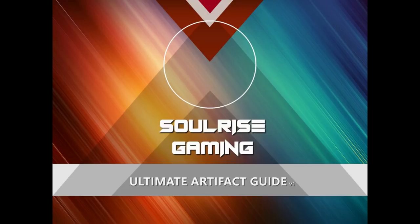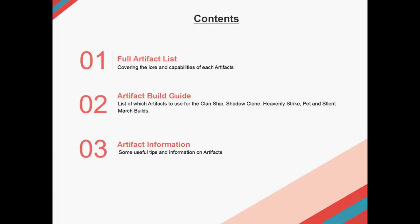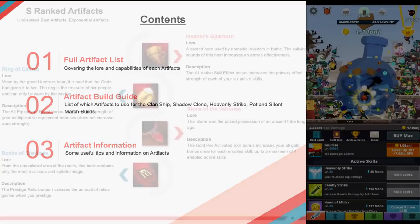Hi everyone, welcome to Soros Gaming's Ultimate Artifact Guide for Tap Titans 2. I'll be covering the full artifact list, covering the lore and capabilities of each artifact, and then I'll go through your artifact build guide — telling you what artifacts you use for build, clanship build, shadow clone build, heavenly strike build, pet and sight march build, and then some useful tips. This is for version 3.1, released in April 2019. I do apologize in advance if my pronunciations are a bit off — I will try my hardest.